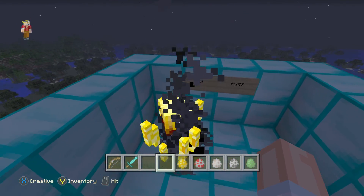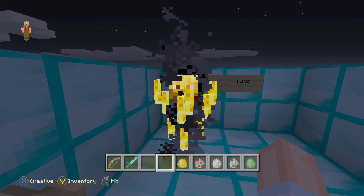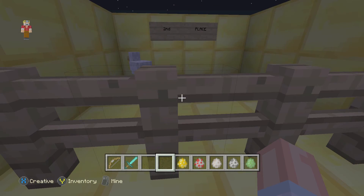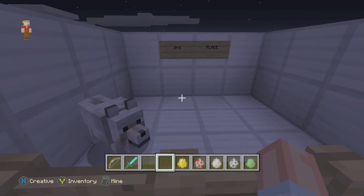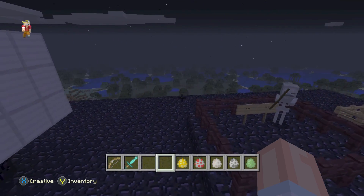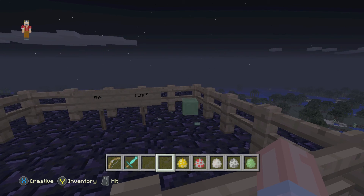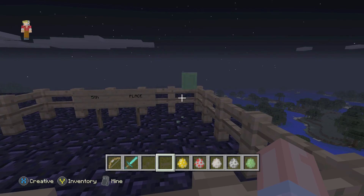Here's everyone in their podiums. In first place, from the under division: the Blaze — probably the least person I wanted to win. Second place, from the farm division: the Chicken. Third place, from the territorial division: the Wolf. Fourth place, from the classic division: the Skeleton. And in fifth place, so shamefully in that corner trying desperately to get out, from the biome division: the Slime.